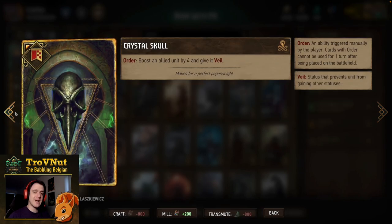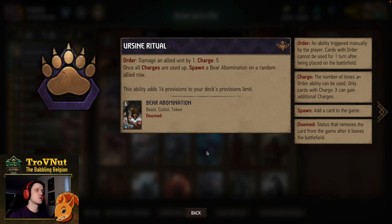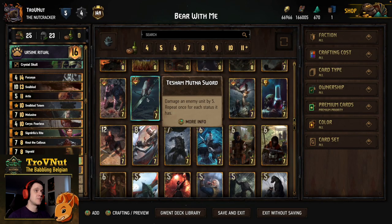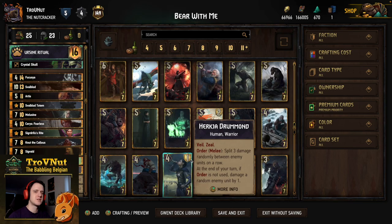Our stratagem is Crystal Skull — boost by four and give Veil to one of our bronze units at the start. Our leader ability is Ursine Ritual — this is a bear deck, so we damage an allied unit by one for five charges. When you've used up all the charges, you spawn a Bear Abomination, of course triggering Svalblood again. And that's it — let's head straight into those example matches to show off how powerful this deck can be.